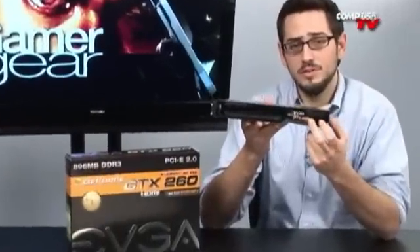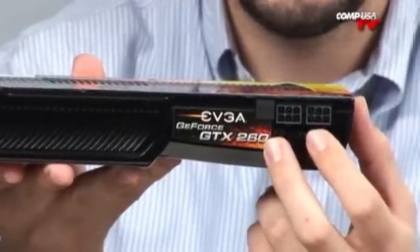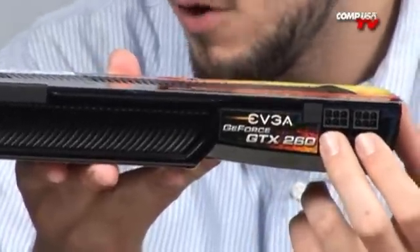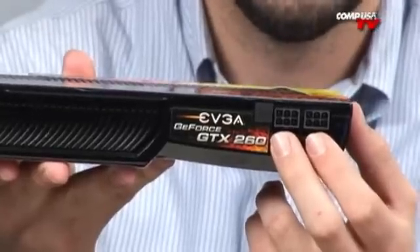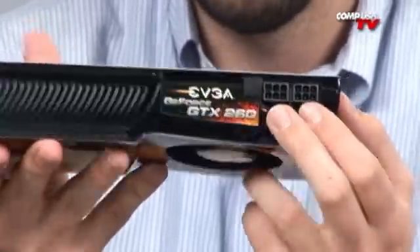These two power connectors — the six-pin PCIe connectors — are going to require a 500-watt minimum power supply, so make sure you keep that in mind. A lot of the previous cards were only 450 watts. These are 500, and you are going to need 36 amps on the plus 12-volt rail. That's a good amount of amperage, but most of you guys with modern power supplies are not going to have any problems.